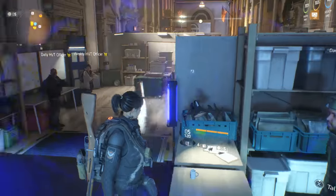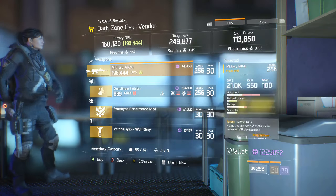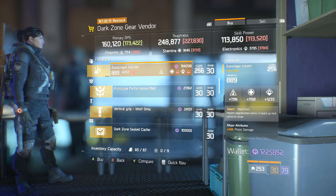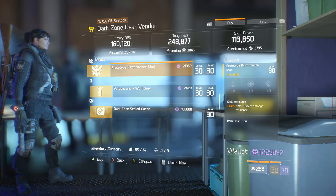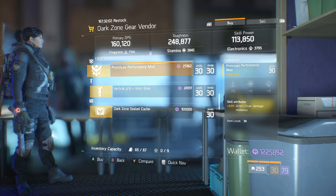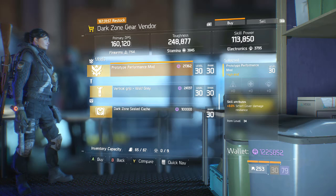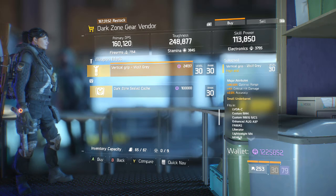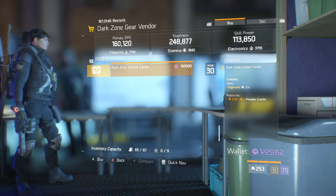Moving on to the Dark Zone Vendors, starting at the base Dark Zone Gear Vendor. He has an MK46 with Meticulous, Competent, and Adept — not very good. A Steadfast Holster. A Performance Mod with Smart Cover Damage Resilience at 3% — this is better than the 2.5% mentioned earlier. If you have the DZ funds, pick up the 3%; if not, go with the 2.5%. We also have a Vertical Grip with Optimal Range — I would pass on that — and the normal Dark Zone Sealed Cache.